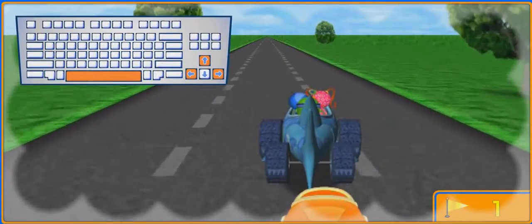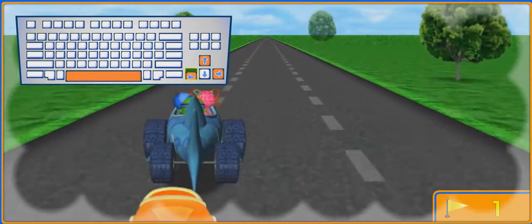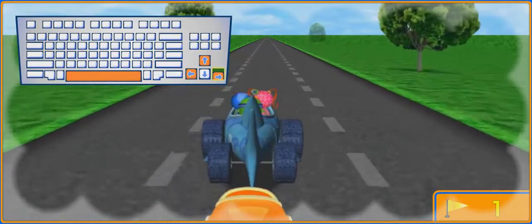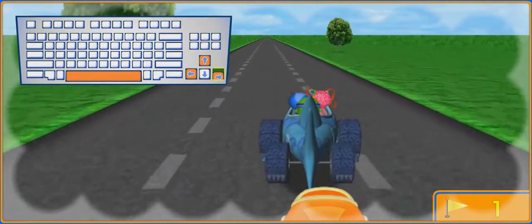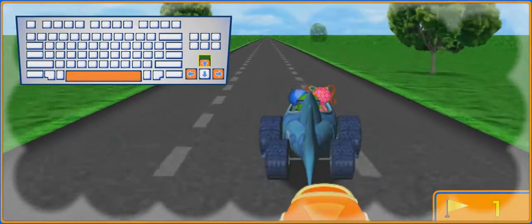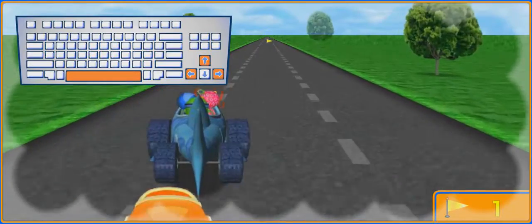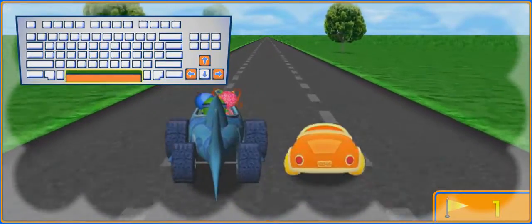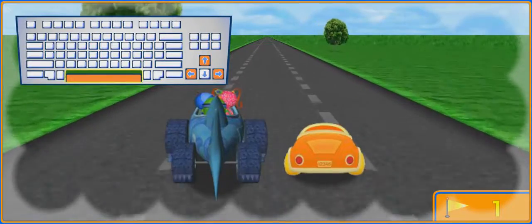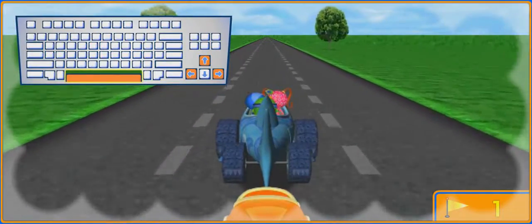First, you'll need to learn how to drive Umi Car and Shark Car. Press the left arrow key to move them to the left. Press the right arrow key to move them to the right. Press the up arrow key to go faster. Watch out for obstacles, but collect as many racing flags as you can. Press the space bar to have Umi Car and Shark Car drive side by side.